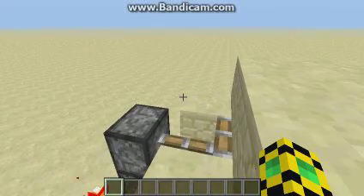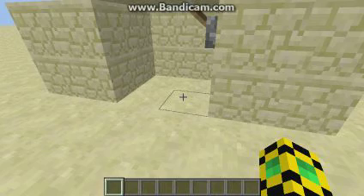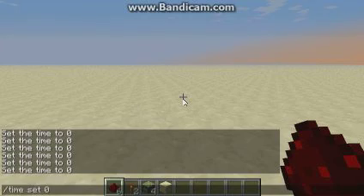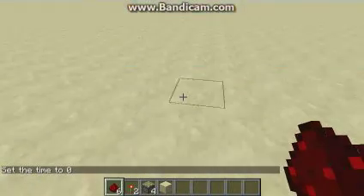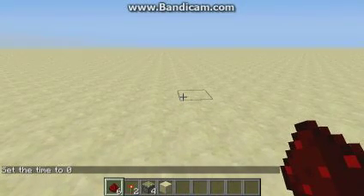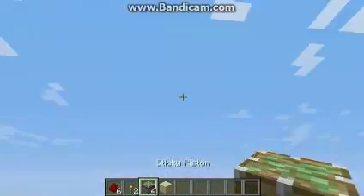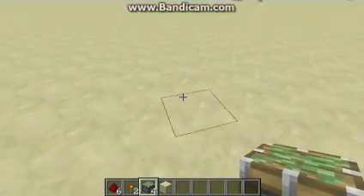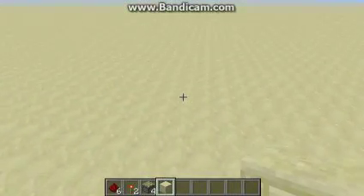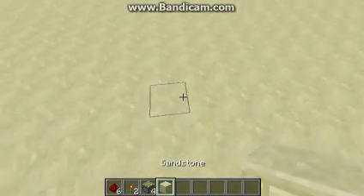I'll be giving you guys a rundown tutorial on how to make this. Just to prove how compact this is, I put the material counts in. So, 6 redstone dust — that's ridiculous! Just 2 torches. 4 sticky pistons. That's the standard, I guess. And I don't know exactly how many building blocks you'll need — any opaque building block — but that's really not a big deal.